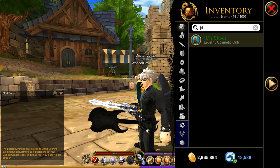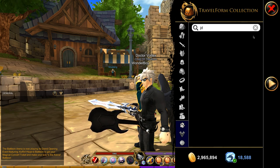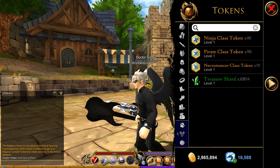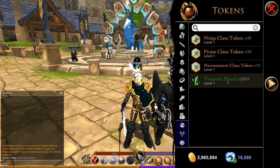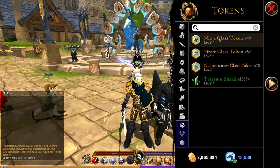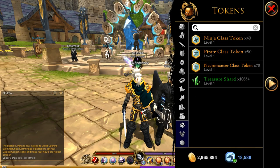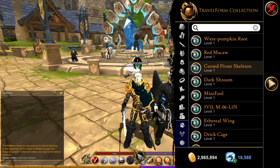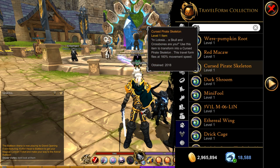Another thing I want to mention is now we have our own separate pet travel forms, pet travel form, and currency/tokens. So these are my treasure shards and those are my class tokens. And one thing I want to tell you too is that the mounts or the morphs do not take inventory space anymore.